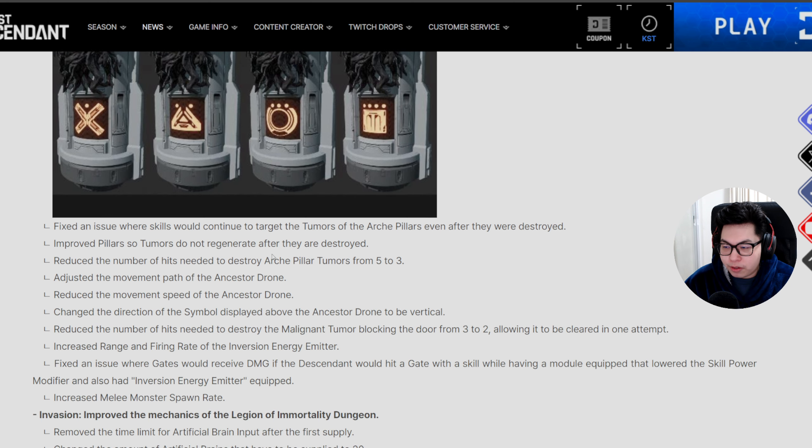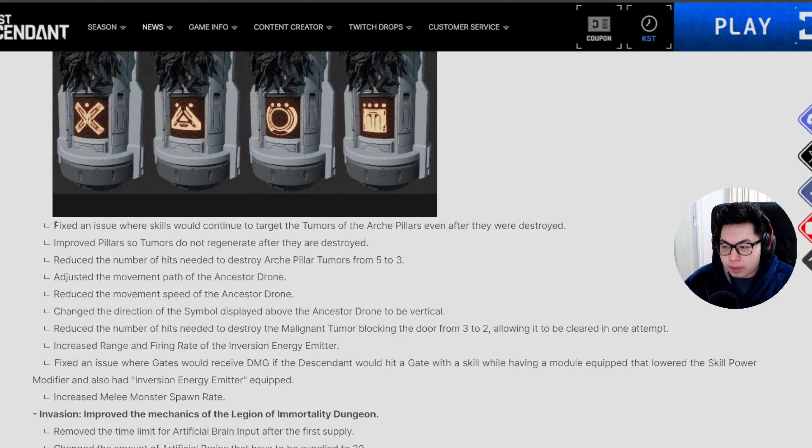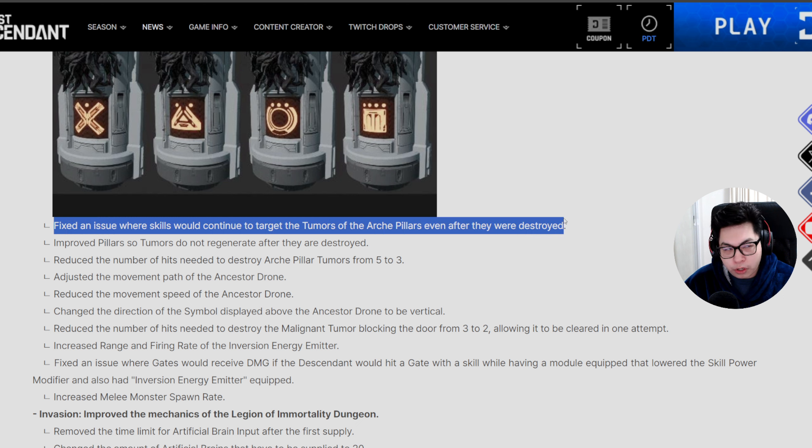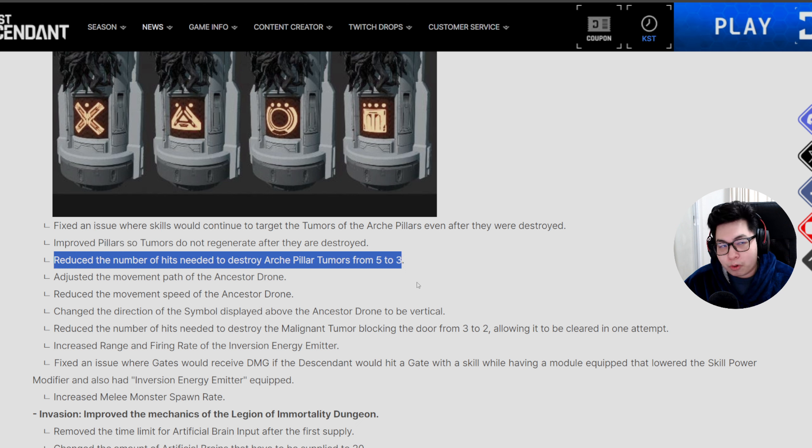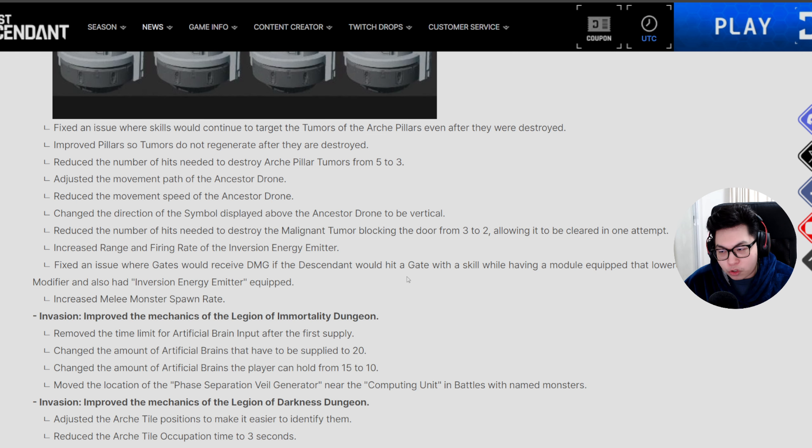Your skills, if you're using Bunny, will no longer target RK pillars after the tumors are destroyed. The pillars have been improved so the tumors do not regenerate after they are destroyed — you just have to destroy them once. Instead of requiring five hits, you now only require three hits to destroy the pillars. They've also adjusted the movement paths and reduced the movement speed of the ancestor drones.